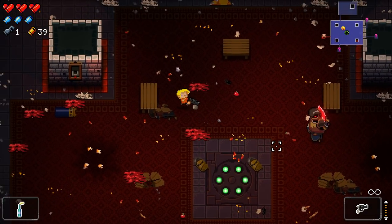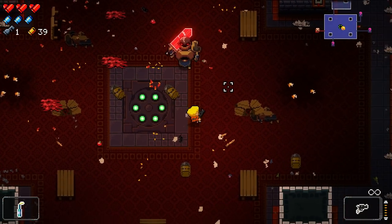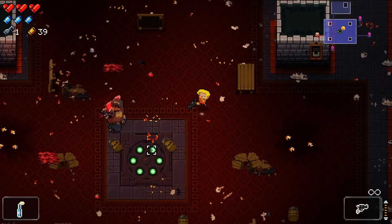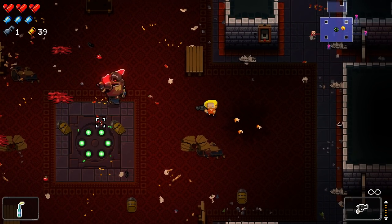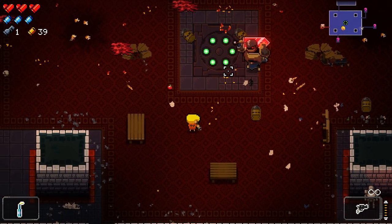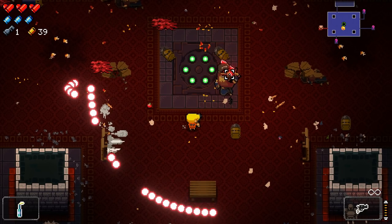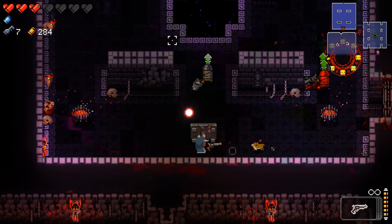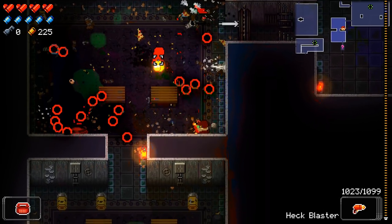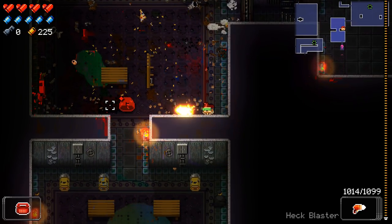Possibly the weirdest, best, most unknown feature of tables is that when you flip a table, you are literally invincible for a short period of time. You can abuse this by dodging into tables to flip them, which provides iframes on the way toward the table and extra iframes when you land and flip it. Even contact damage is negated by the table flip.